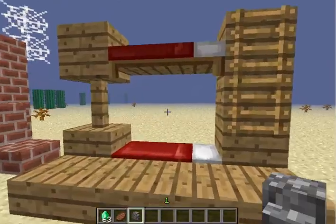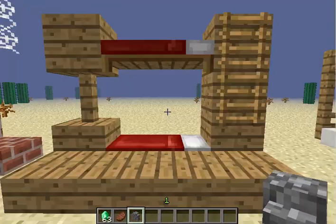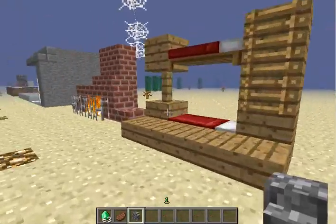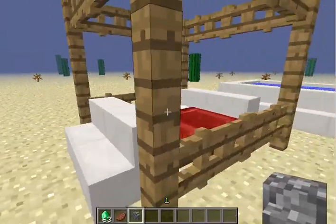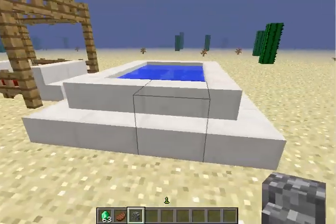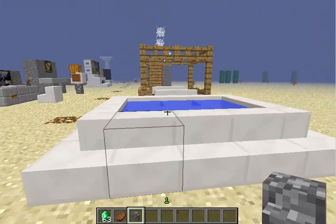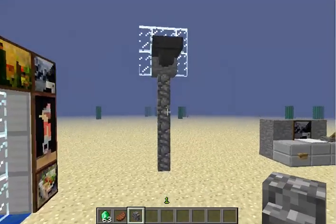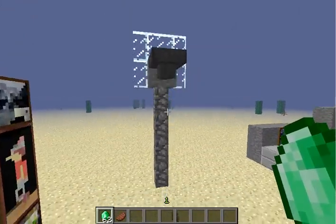Over here's a bunk bed — two players can actually sleep on this at once and be fine as long as the roof is high enough, so that's pretty cool. This is supposed to be some sort of draping over the bed. Here is a hot tub design with stairs going around — goes really nice with water in it because you can just walk in and swim.